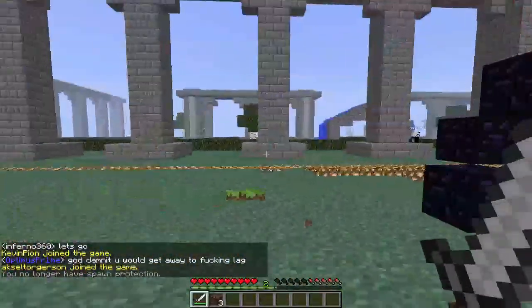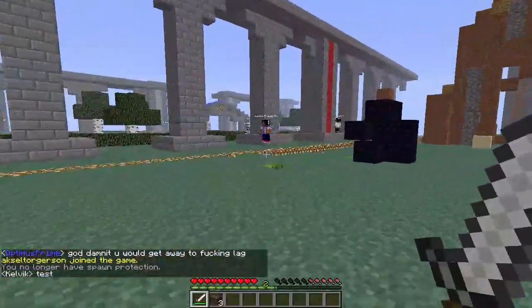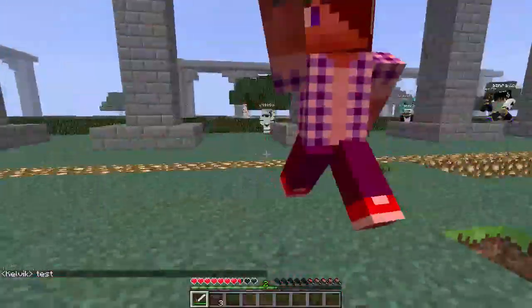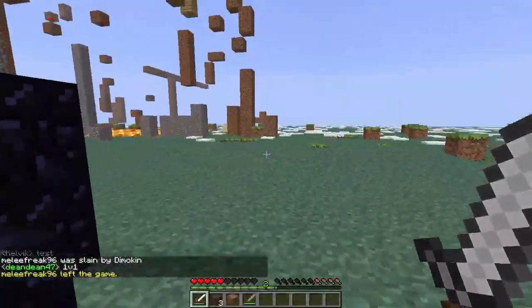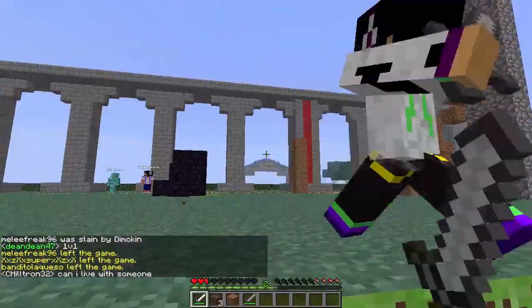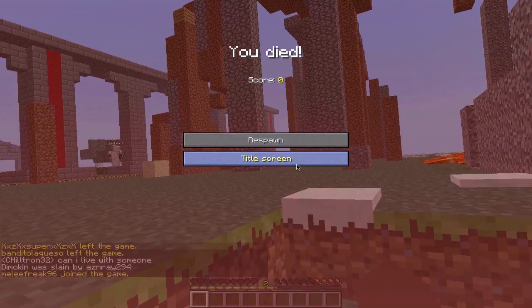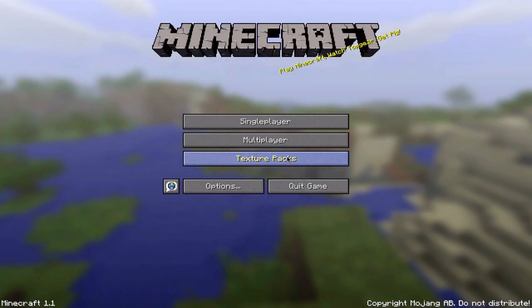So right now I have no spawn protection and I'm waiting for someone to come fight me. Here comes a guy with a stone sword — does he really think he could fight me? I just kicked his ass, got a free stone sword. Another guy with a stone sword, what am I going to do? I died. Okay, that sucks, but yeah, I'm going to end it here. Thanks for watching.